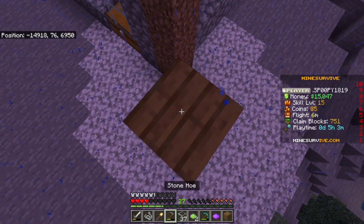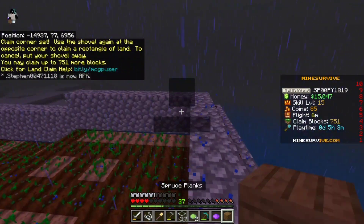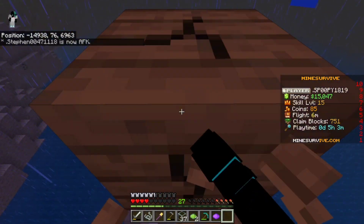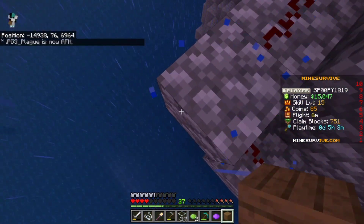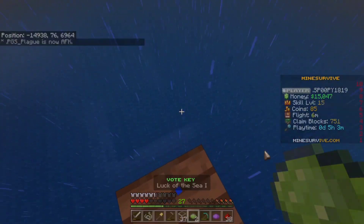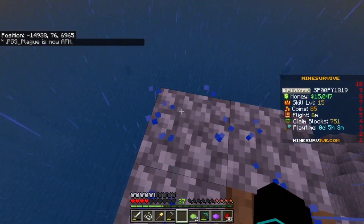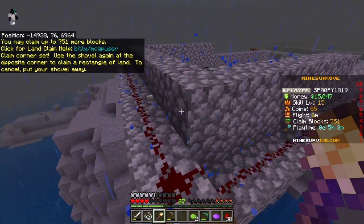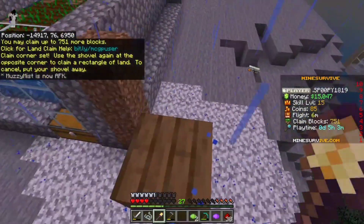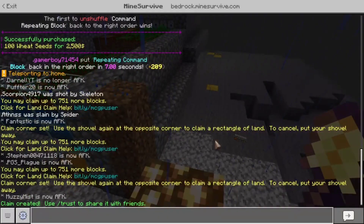We're gonna build up one more block, start our claim here, run to the other corner, build out one block, then out another block, and then another. Now I've got to go back to the other corner — this should stretch across my entire claim.